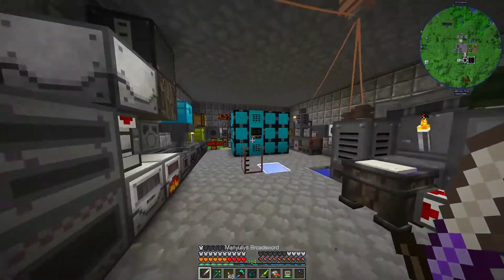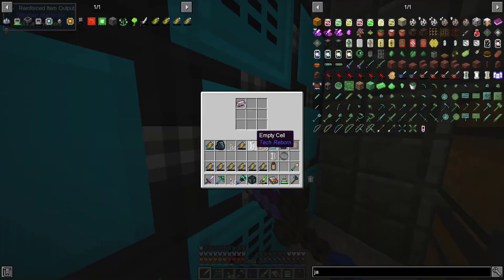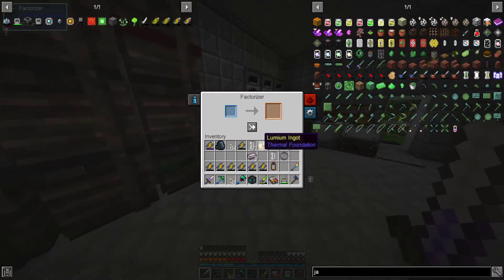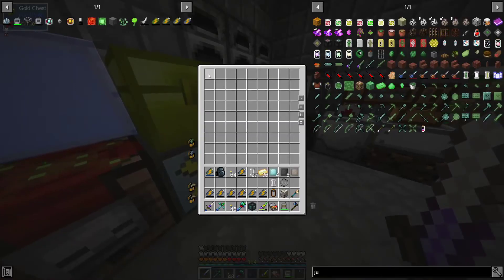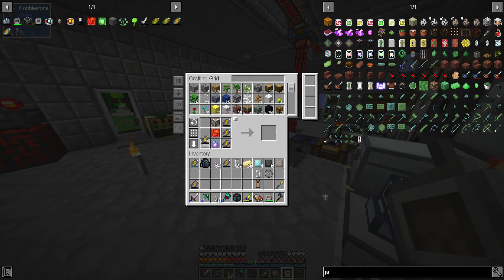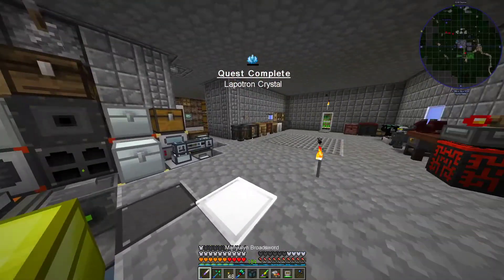We'll have to get more of all that stuff anyway. Let's make a little bit of this, make our block. What else do we need for this guy? Everything else we should have. Batteries we have here - each one of these is a million. Oh man, that was an expensive craft. Okay, so we did that one.